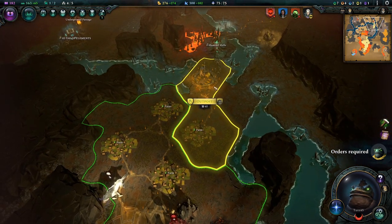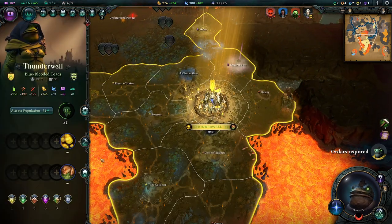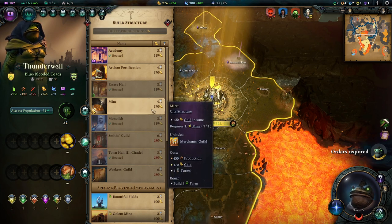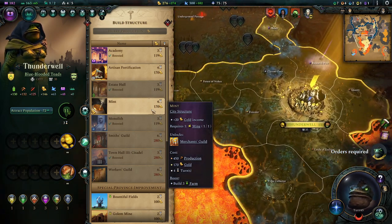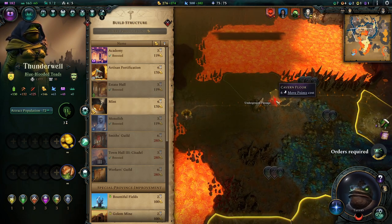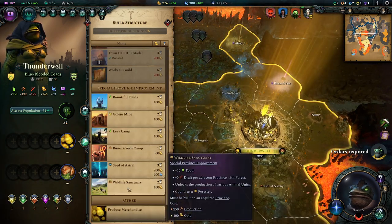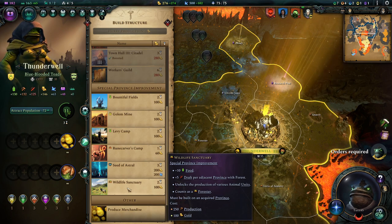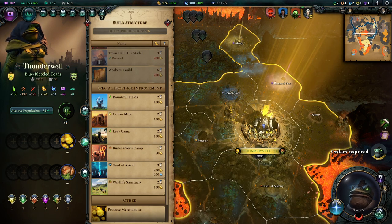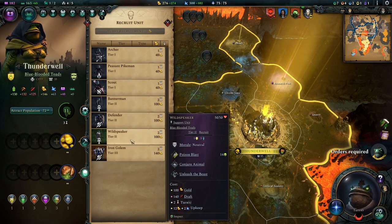This will take three turns to finish up — that is fine. I don't want to found a city. What can we build? A mint for more money — it's a solid idea. That's an army — we don't know what, but that's an army. We do have the chrono gate. What do we do? Let's build some army units, something to improve this here.